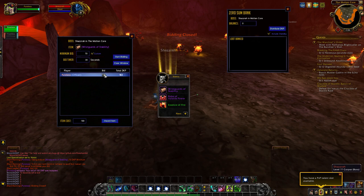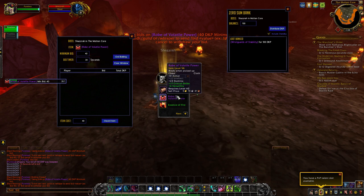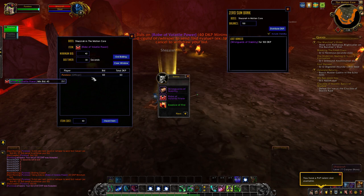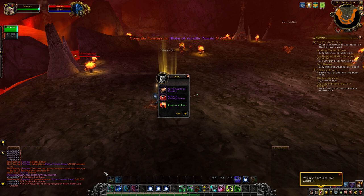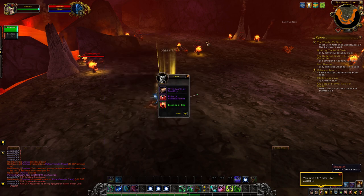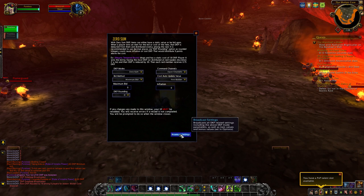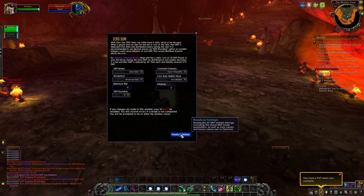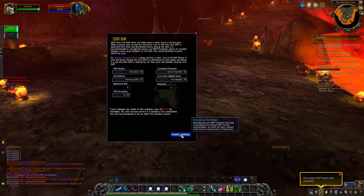We'll end that, award it out, do one more bid of 60, award the item, and then distribute the DKP — and it distributes evenly among the nine players in that DKP list, in the standby and raid. One other thing to note is in the DKP modes window, you're going to want to broadcast all these settings to everybody. If your modes don't change ever, it's not something you need to broadcast frequently — you just want to make sure everybody in the raid or guild has the same settings.